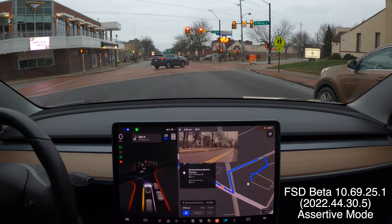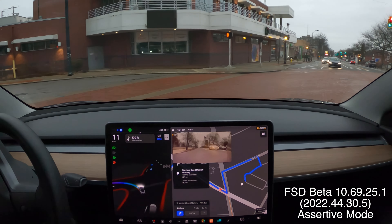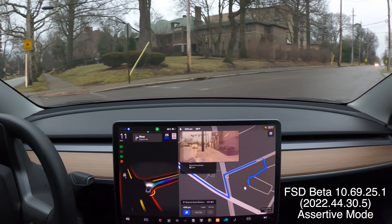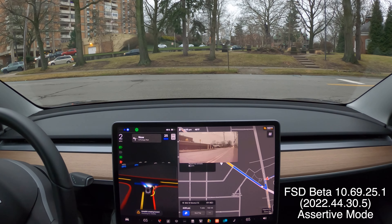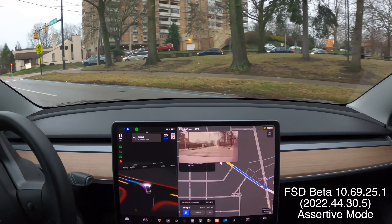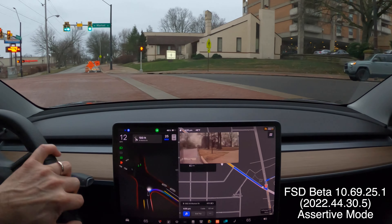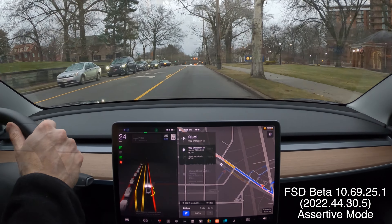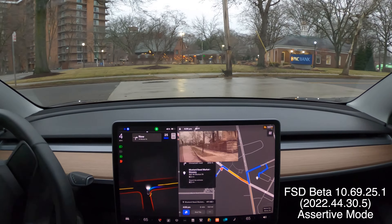All right, we should get the light here — get the protected left. This should work. This has been okay. Okay, that's good. Let's go back around for another pass. No traffic right or left, totally wide open, no reason not to go. I think it has trouble seeing past those trees. This was fine, a little fast. It's going to make a pretty decent turn. I'll give that a B rating, maybe.